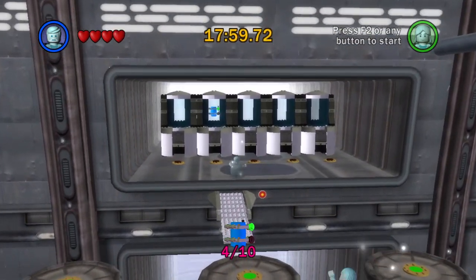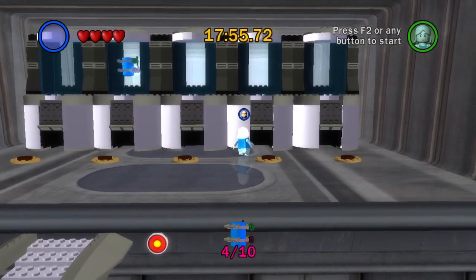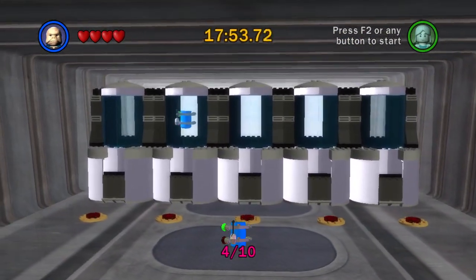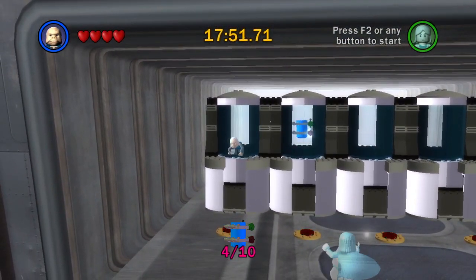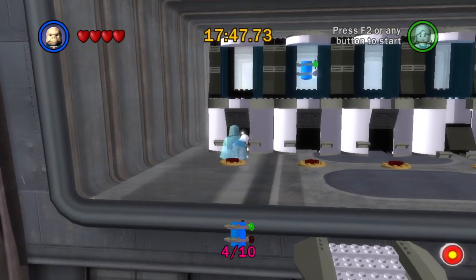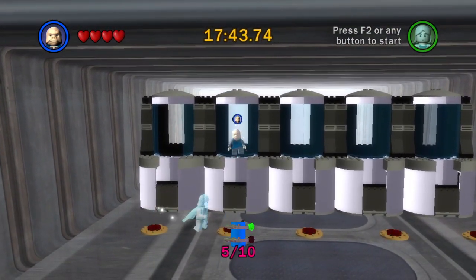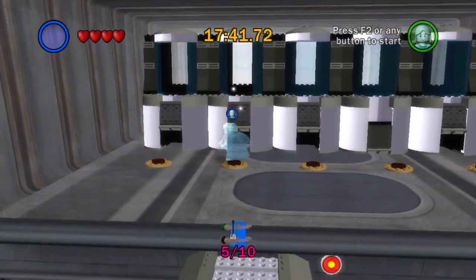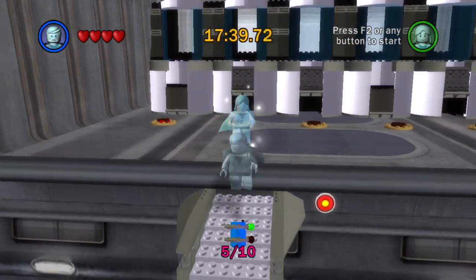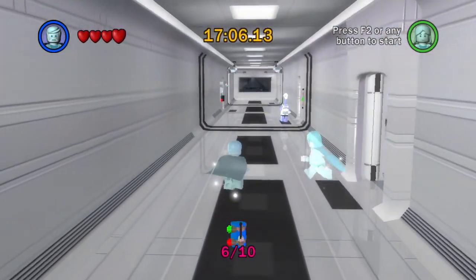How many times will it take? Maybe this is it — there we go. Second try, not bad at all. What's next? There's one right back here — that was an easy find. Let's go into Jango's apartment. I would imagine there's probably some in here.